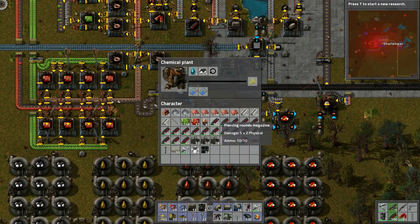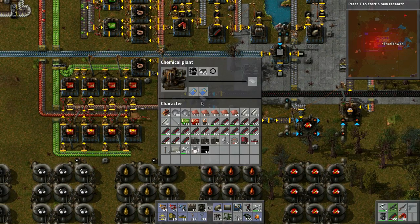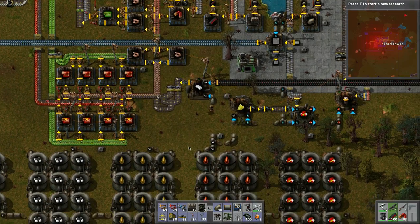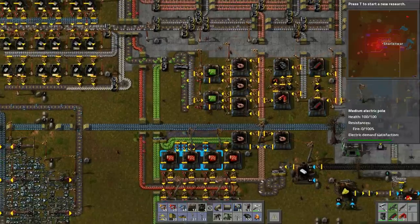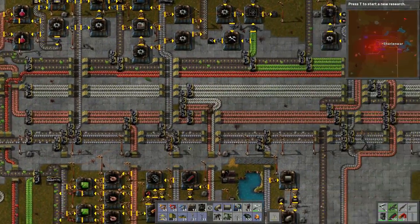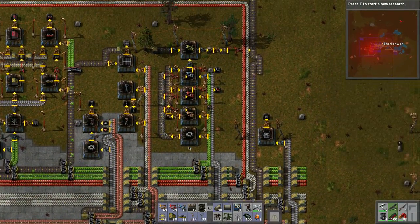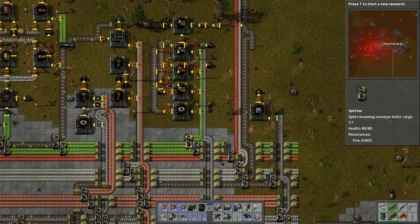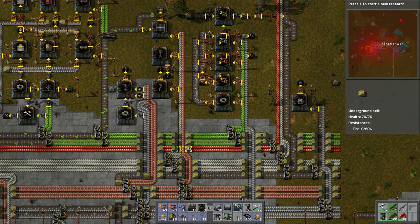The batteries will slow down because the refineries are going to go full bore. It looks like only one side is building up slowly — because it needs everything for research, that's why we need the advanced processing units. Still waiting for the green processing units up there.